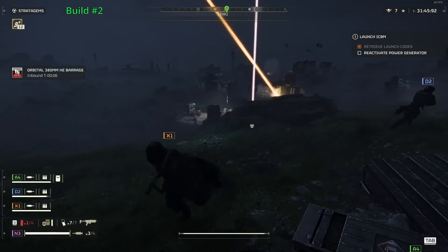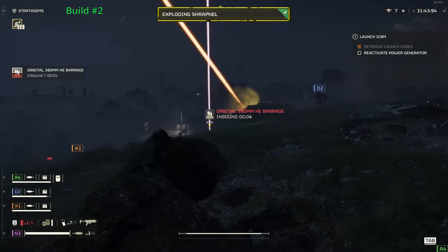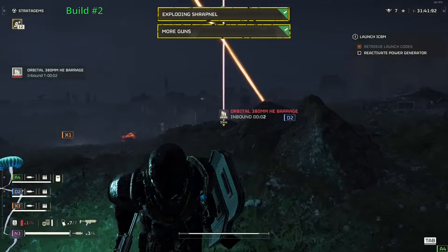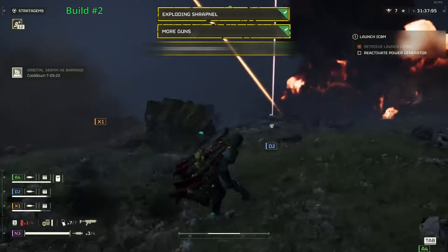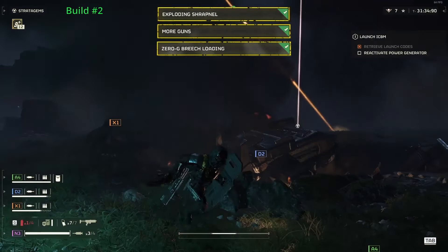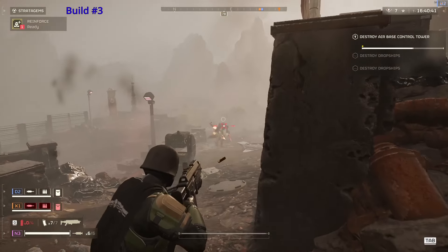The modules I would recommend are exploding shrapnel, since you're only really using orbitals. More guns for extra firepower on the 380mm and 120mm. And finally, 0G breach loading for shorter cooldowns so that you can dispense democracy more often.